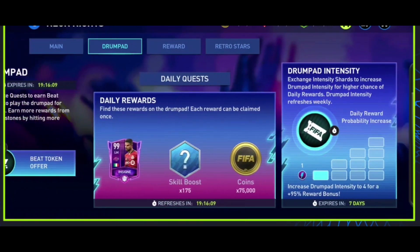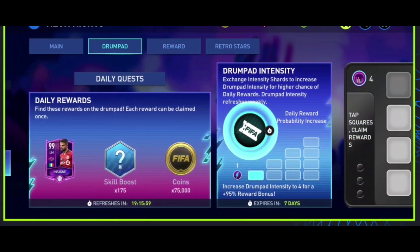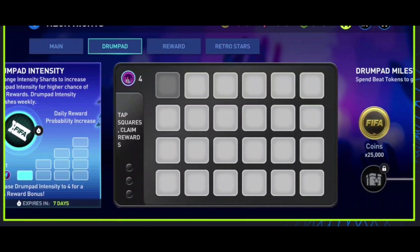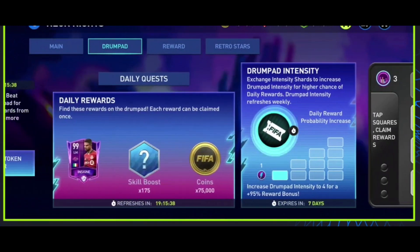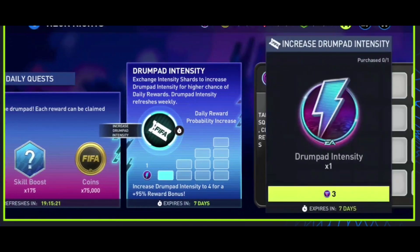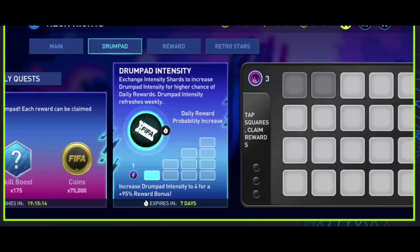This one is kind of neat — it's very similar to the dungeon chapter from Camelot or those tile events. This is where you take the beat tokens I was talking about in the starter chapter and open up on this drum pad. So it's basically like you're a DJ playing the drum pad for rewards. You open up a bunch of these drum pads for some of the daily rewards on this side. Lorenzo Insigne is going to be day one, along with some skill boosts, and these refresh daily. Tropical Tour had a similar thing with the fishing hole, but this one is on a drum pad. We have Intensity Shards being used again here.